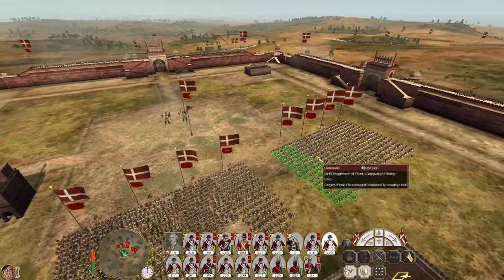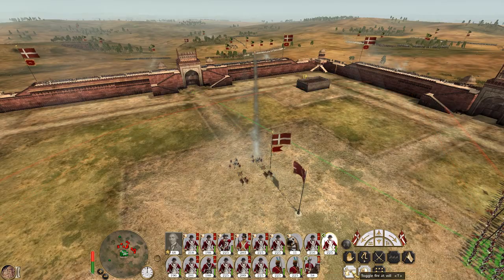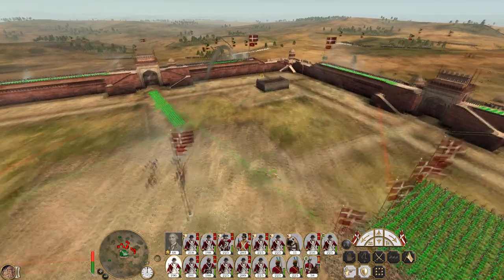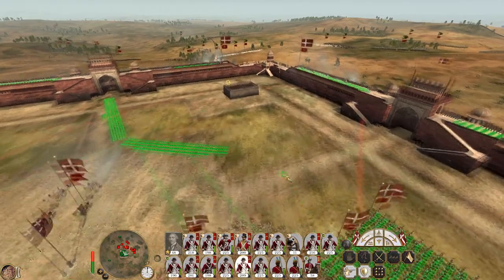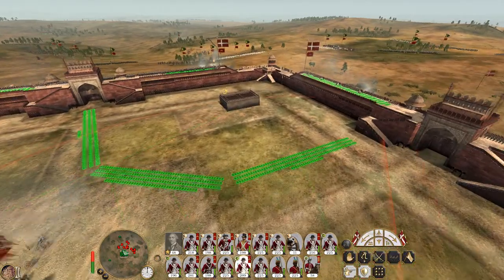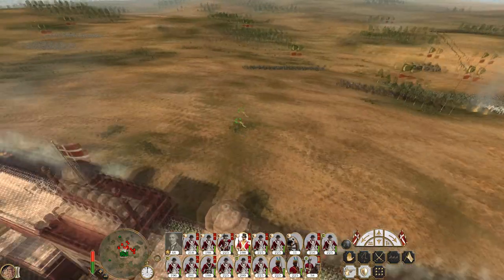Let's get our howitzers to focus on this regiment of Gurkhas. Let's switch to carcass shot to try and get some mass killings. Wow, they have actually managed to do a good chunk of damage to the section of the wall. As we run our troops into position, our marines are going to stay here as bait.